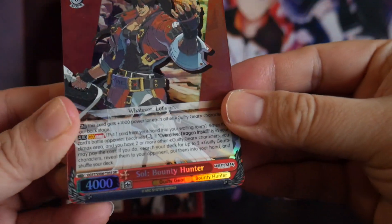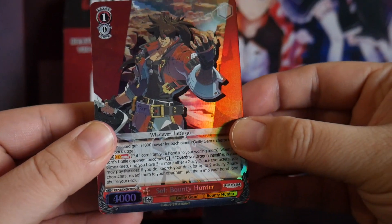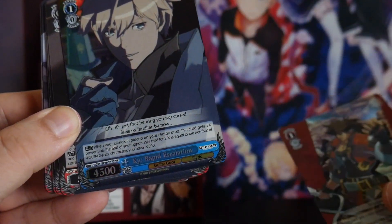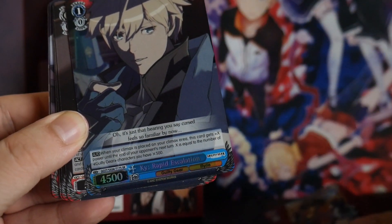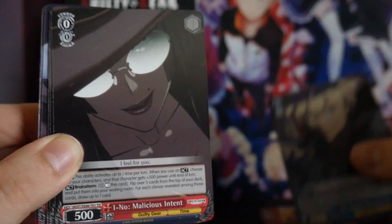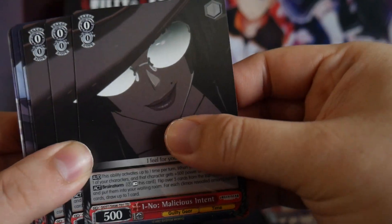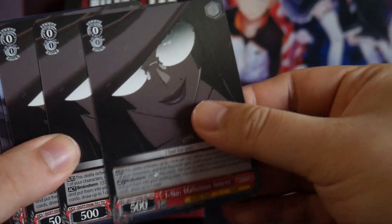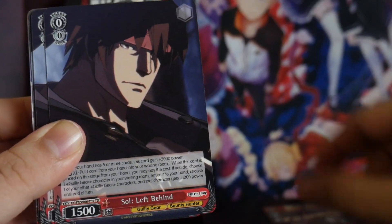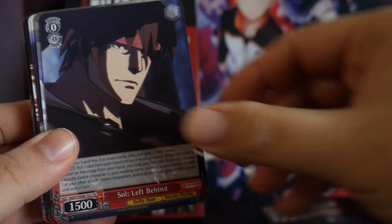So the first card we have is Soul Bounty Hunter — foiled level 1 combo for the trial deck. Foiled Key Rapid Escalation, one copy of Malicious Intent, three copies, and we have Soul Left Behind, four copies.